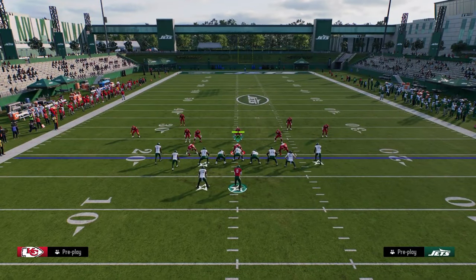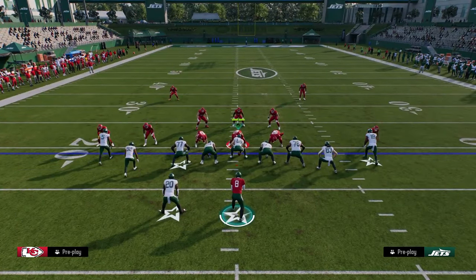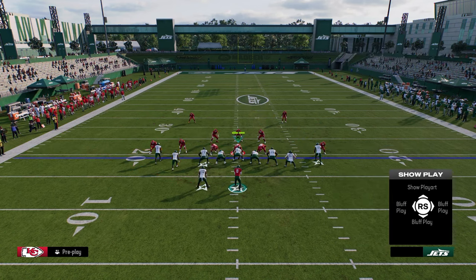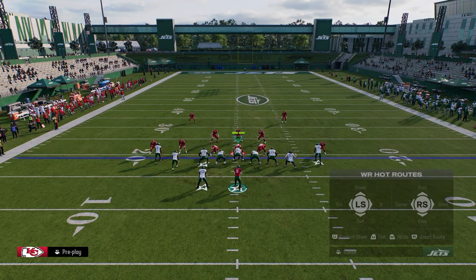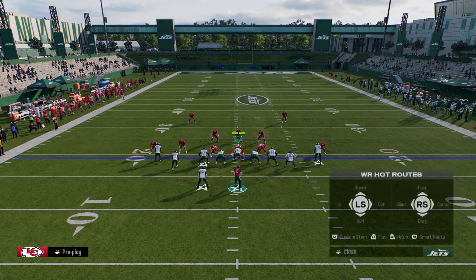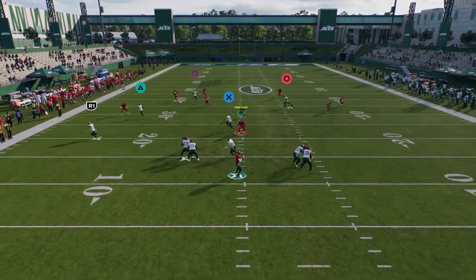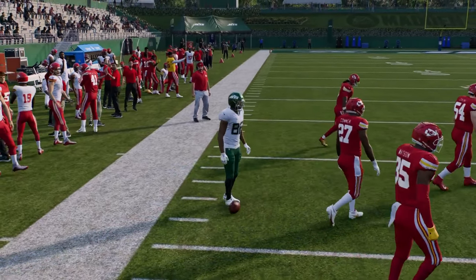The second setup is how we attack the left side of the field. This is out of mesh spot. We're going to do that stemmed curl again to the outside receiver, corner route the slot receiver and stem him all the way down, then table route or flat route the running back. The beauty of this is you just have a high-low read on the left side — so we're attacking the right side and the left side, forcing your opponent to defend the entirety of the field.